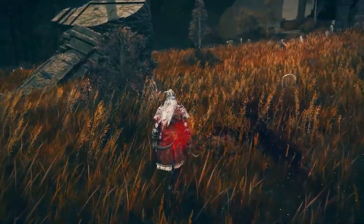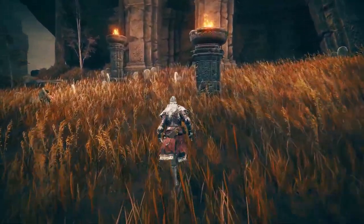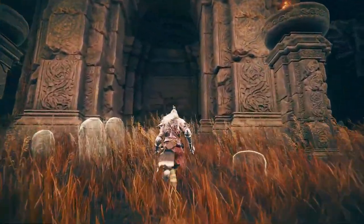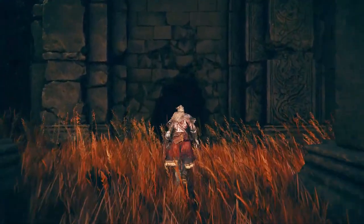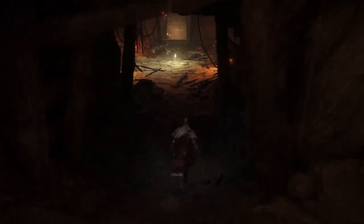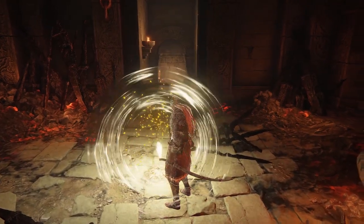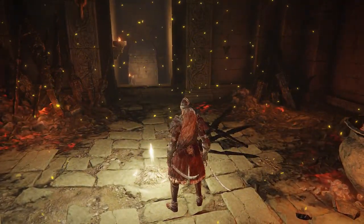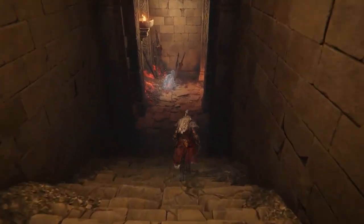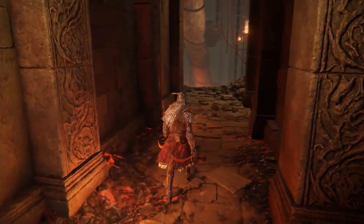There's a dungeon and fortress called Bellurat, and another location called Castle Ensis — both described as claustrophobic and folded over on themselves. They're filled with winding paths and concealed shortcuts opening to reveal routes back to sites of grace, which is the normal FromSoftware souls-like experience we'd expect.